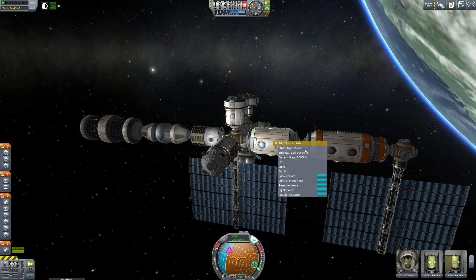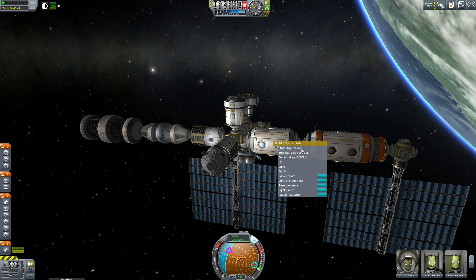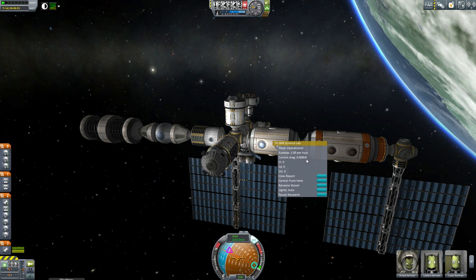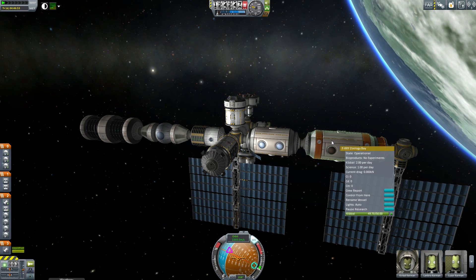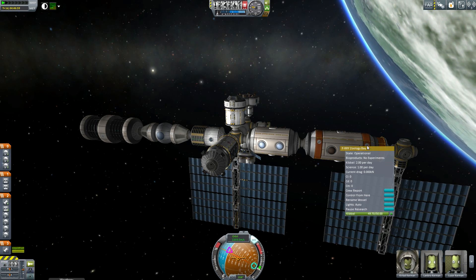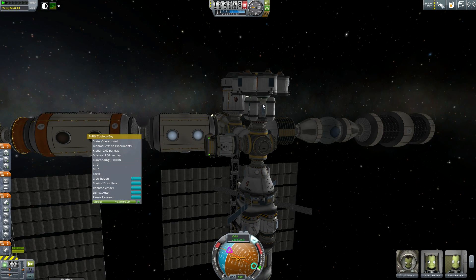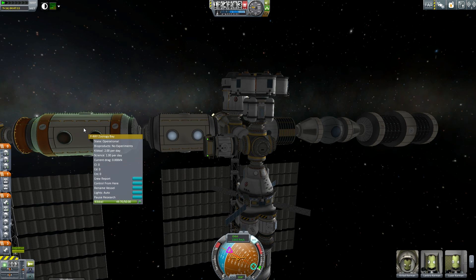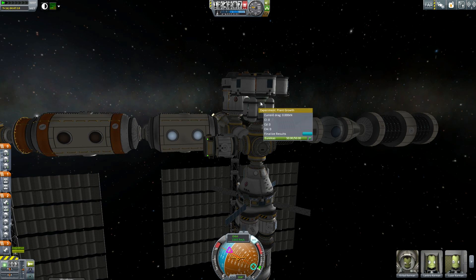Moving on, we have the regular science lab here. It generates Eurekas, and of course Eurekas can be turned into science. And the zoology bay generates biological material for studies. One such example study is the plant growth experiment — see how a variety of plants grow in space. All you need is a science lab and a zoology bay. The zoology bay generates the stuff, you get Eurekas, and now I have filled this up with Eurekas, I can finalize my results.